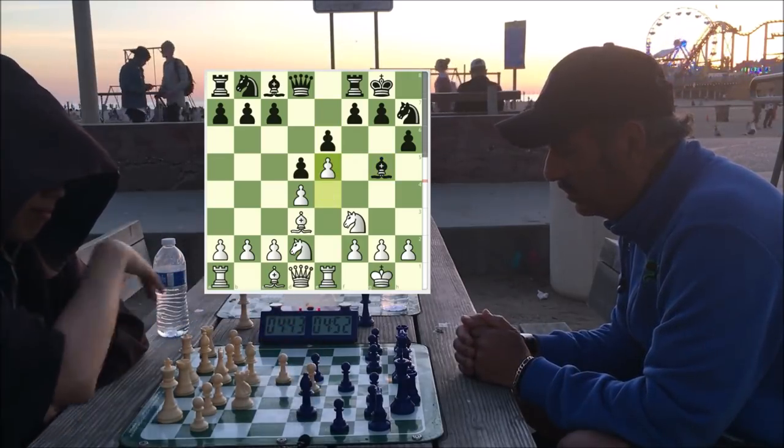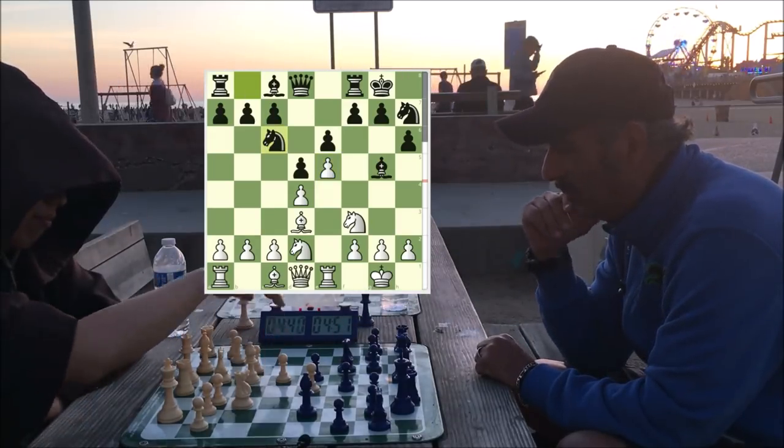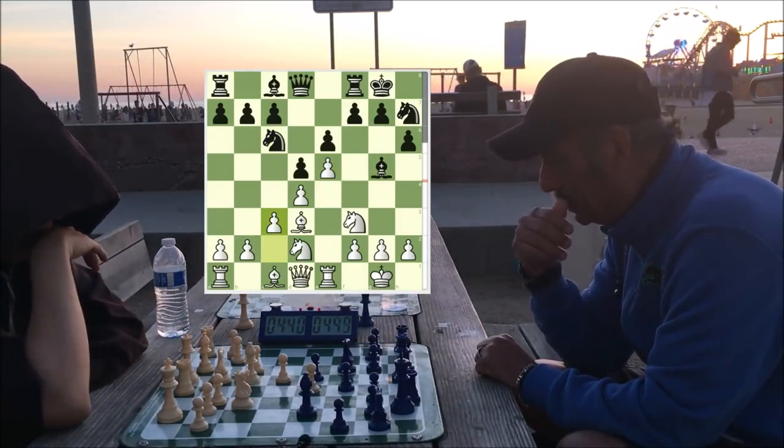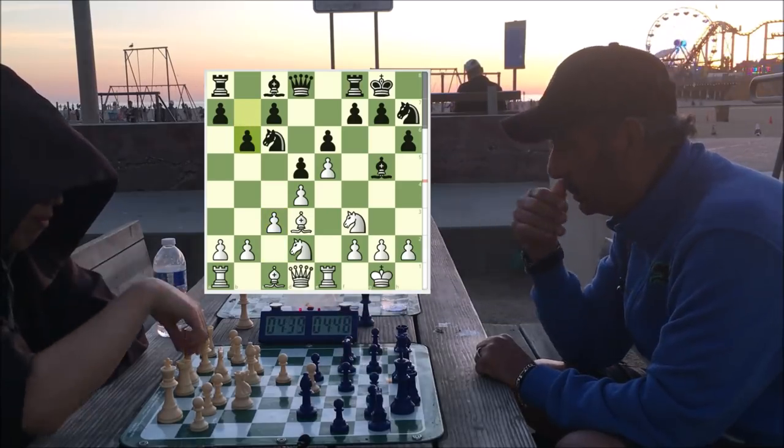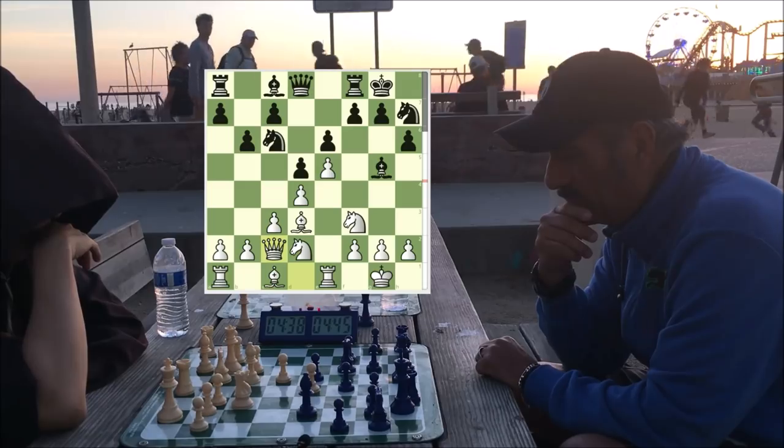I decided to kind of lock things up, give scope to my white bishop. He develops his knight, I push to reinforce the center, and I've got a nice little pawn chain going. Now I'm loading up the bishop, attacking the knight on h7.